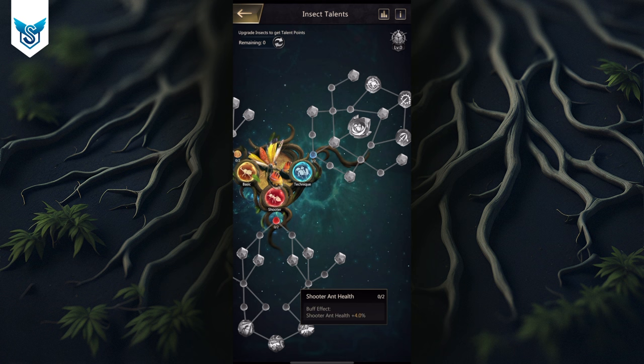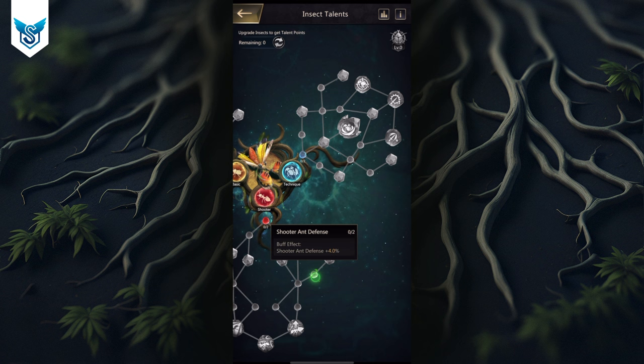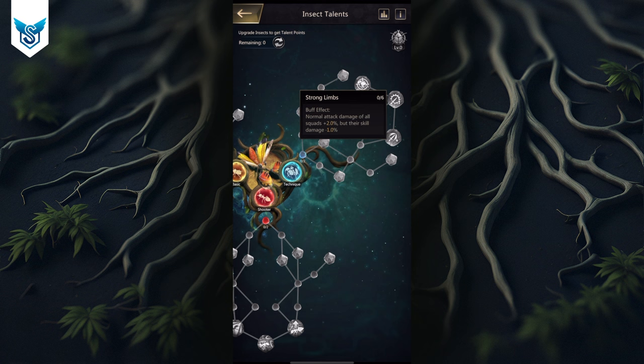We're going to spend two more talents to get 8% health, since PVP and health are very interrelated — so we've used 28 already. Now there is a skill attack node right here at 15% skill attack, and I want us to choose between the skill attack route or the normal attack route.